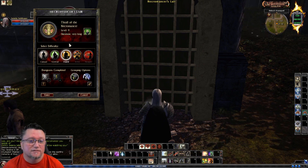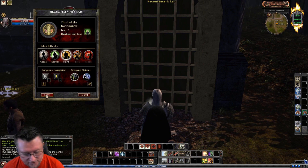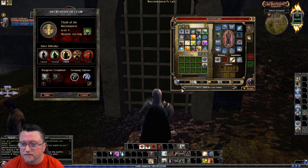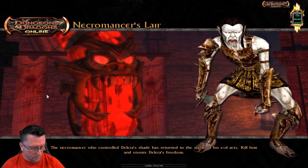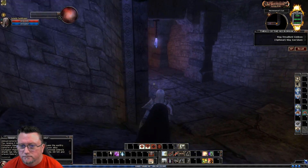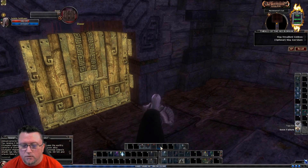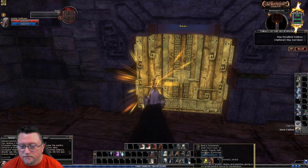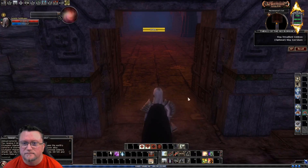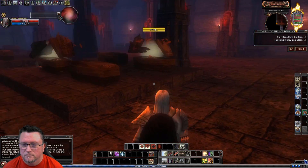We're going to go in at a level 9 dungeon on hard. I'll be honest, I got crap gear. I'm not going to do anything fancy — I'm just going in and we're going to make this happen. We're going to see how good this build really is. I hope traps don't kill me — that's probably about the only thing that may get me, is the traps. We're going to go ahead and throw on some buffs, try to give myself a little bit of protection. Here we go. 15 turns — I'm just going to take this nice and slow.